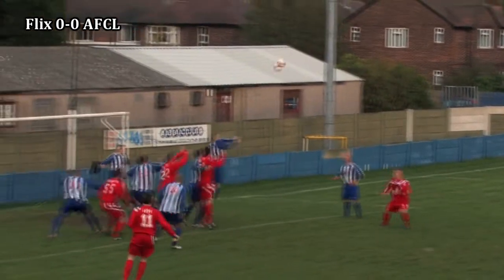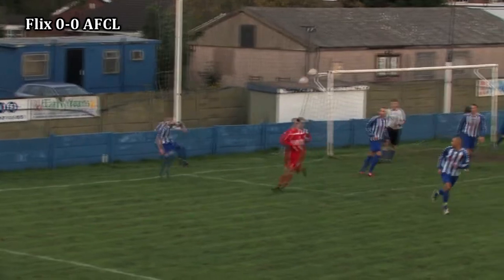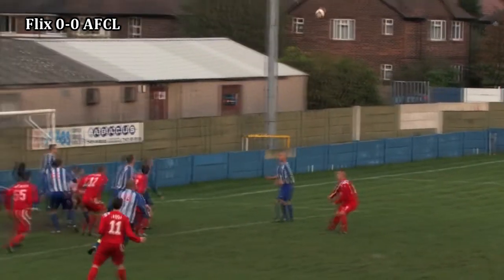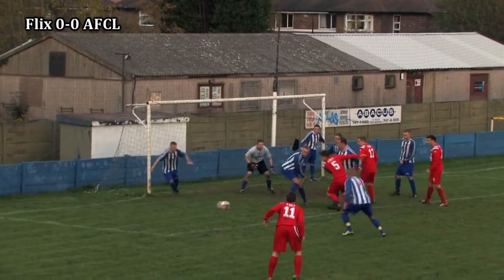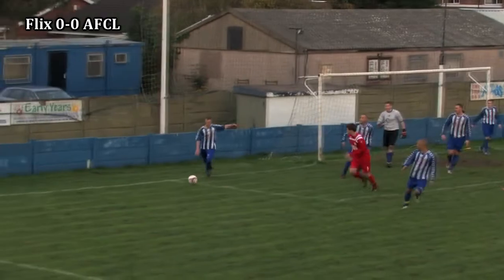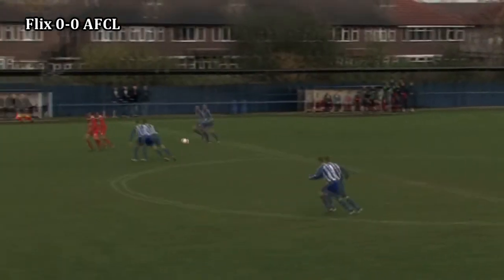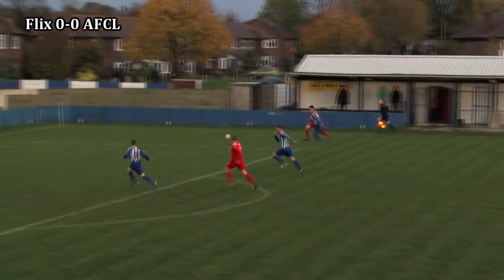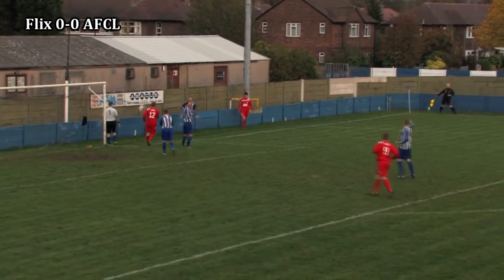Jones with the delivery. There's Furlong with the header — cleared off the line. Brown's in there but he can't get anything onto it and it's cleared to safety. Furlong with a flick-on header for Jones. His first-time ball releases Nethercote down the right-hand side. Mayanara is tracking back — it's a race to the byline and it's a corner to AFC Liverpool.